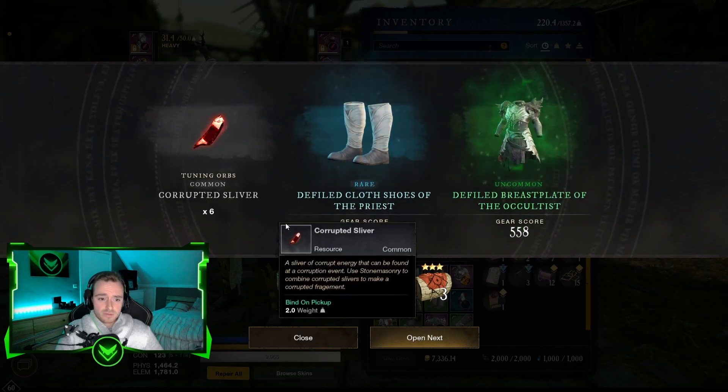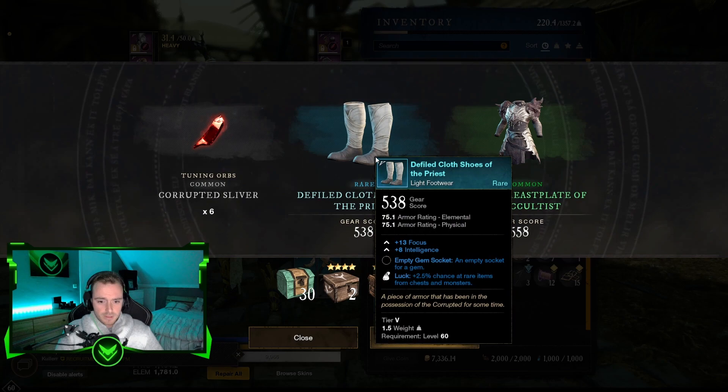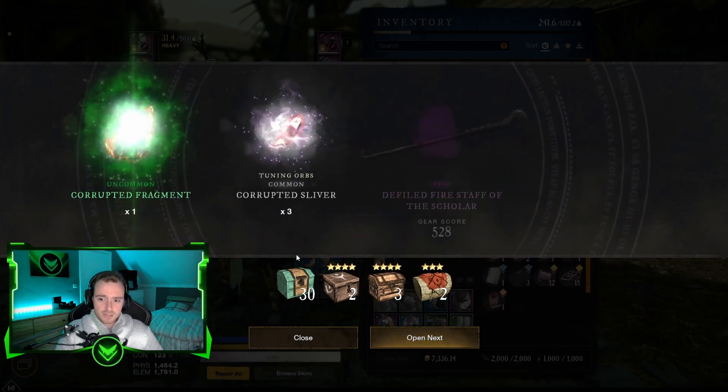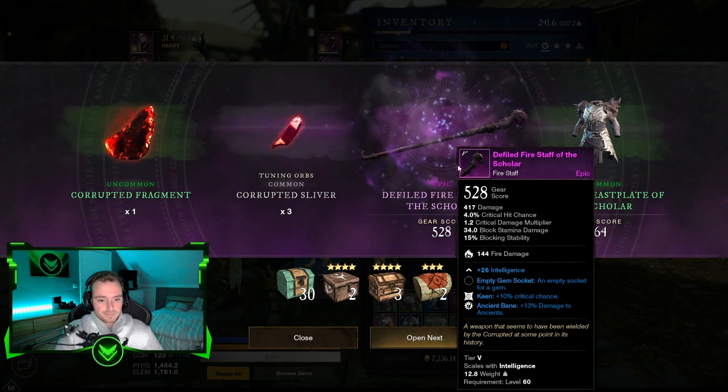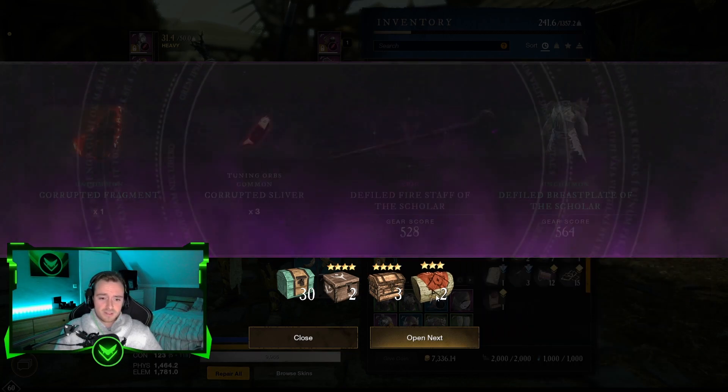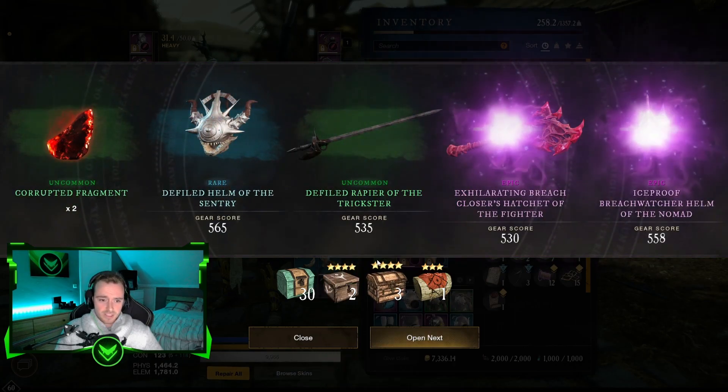We got three more. Focus and intelligence — that might be decent now with the Void Gauntlet released. That is a pretty decent fire staff with Keen and 26 intelligence, but it is a shame that it's only gear score 530.